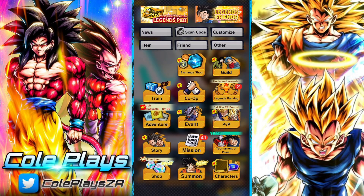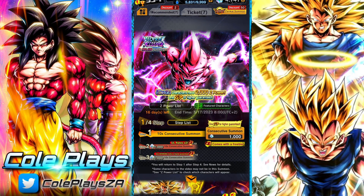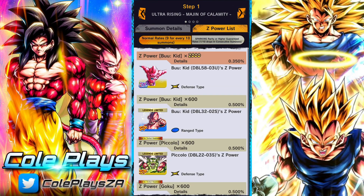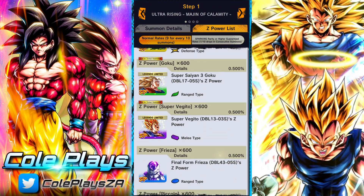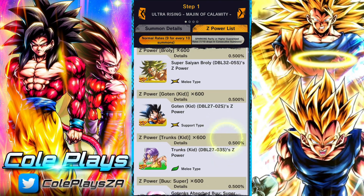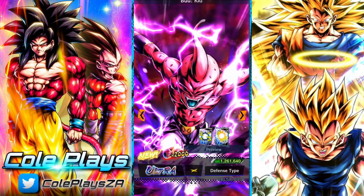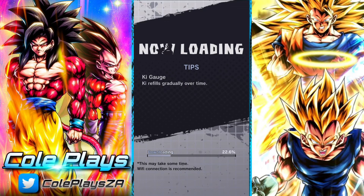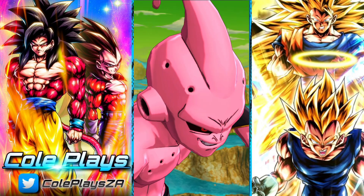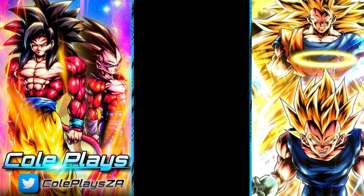His banner is very bad. He has Legends Limited Kid Buu who gains a little bit of a revival being able to be run with this Kid Buu, but this Kid Buu is not blast so it doesn't really gel too well together — he's a defense type but it is alright. The rest are not great. This banner is solely for Kid Buu and you're going entirely in on the premise of getting Kid Buu. None of the other Legends Limited are too incredible — I think Piccolo's is not bad, and SS3 Green Goku is also not distinctly terrible. But in general I would say you're going in very hard for mainly Kid Buu.